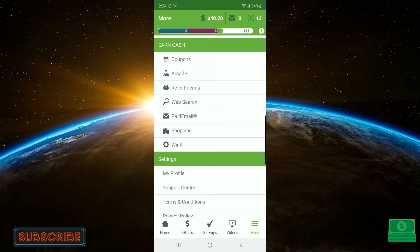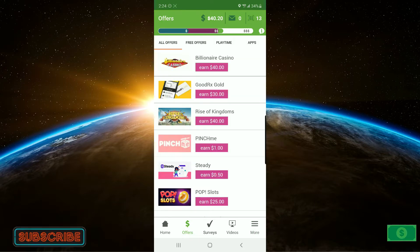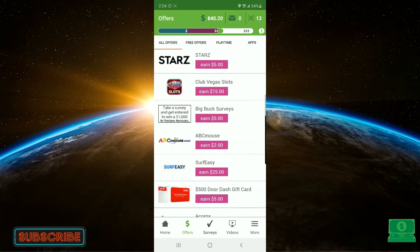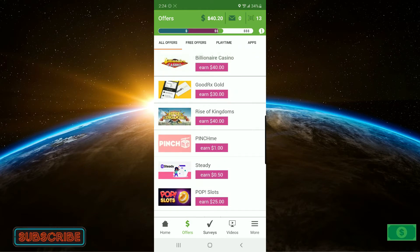This is actually something really cool. You go down to Offers. Now, this page here is not what I'm referring to — here you can install an app, meet a certain criteria, and get paid. So Billionaire Casino, for instance, if you download this app and meet their criteria, you will get paid $40 from Inbox Dollars.